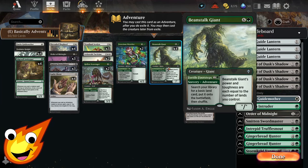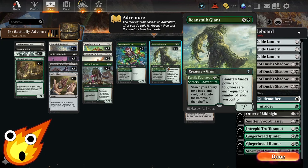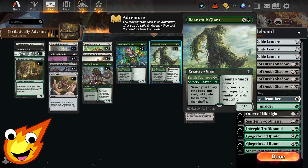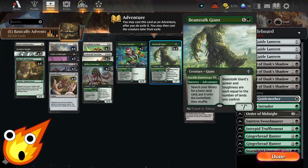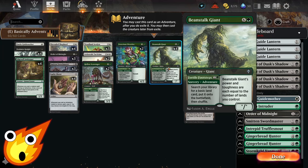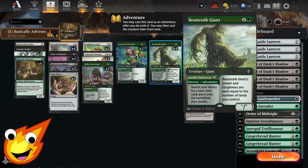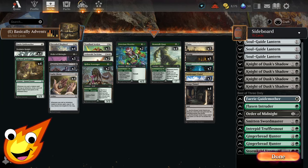Finally in the seven-drop slot is Beanstalk Giant. Realistically though, this is going to be a three-drop, because its adventure side just digs out a basic land and puts it onto the battlefield untapped — very helpful for ramping out our game plan. On the creature side, it's a great finisher because its power and toughness equal the number of lands we control.